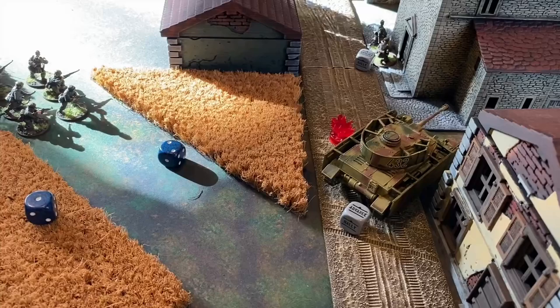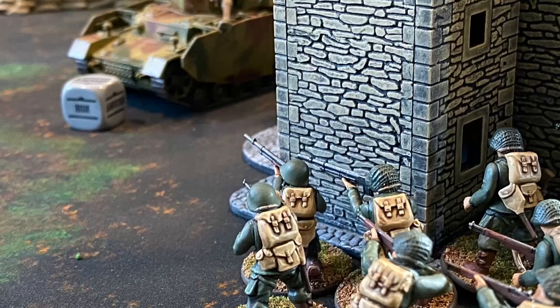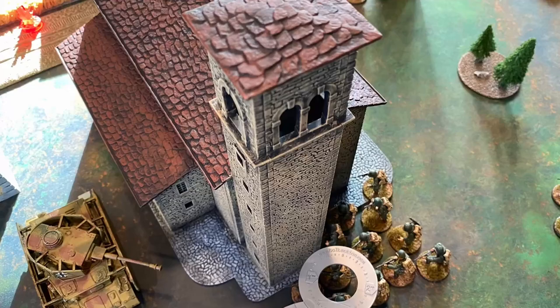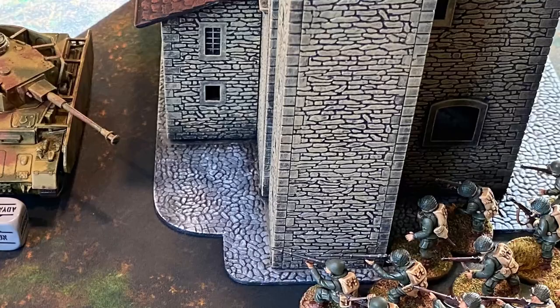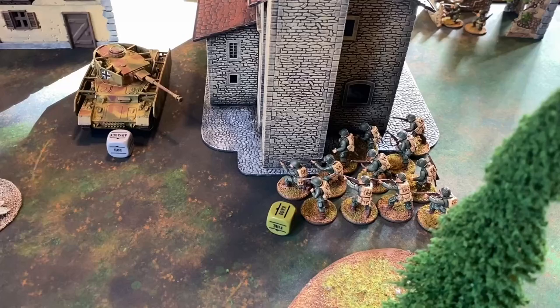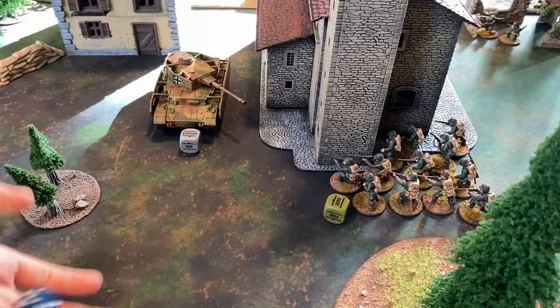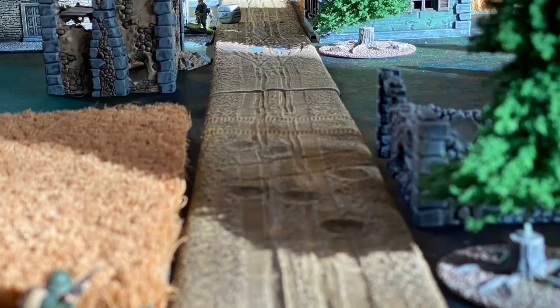The second part of this snap two: the Panzer IV activates, rolling an order test needing eight or lower — getting plus one for the officer nearby but having two pins. They pass and play an advance. The tank moves up, catching this infantry squad in sight, and fires an HE shell. Normally hitting on a three, it is point blank short range (two), hard cover takes it to four, and because they moved it's a five. However, the squad plays a down order to make it a seven, and that HE shot misses — the squad hits the dirt, making themselves very tough to hit.